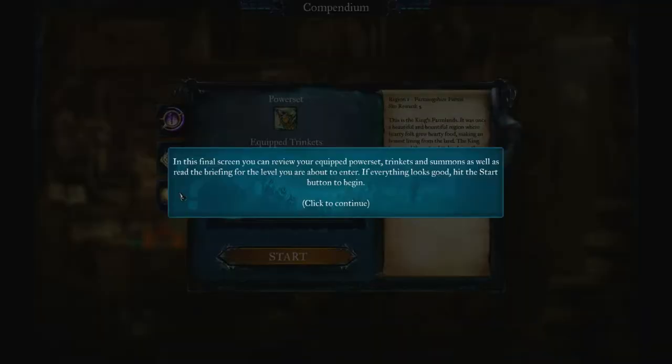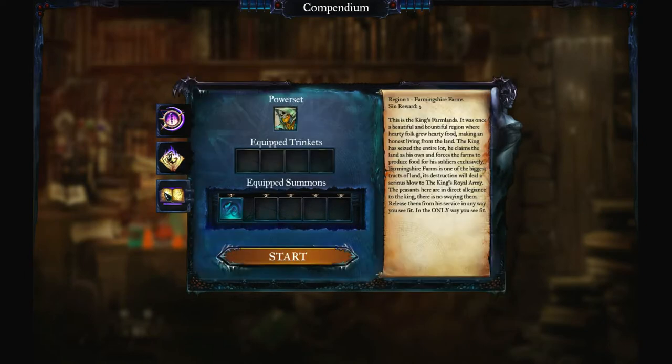On this screen you can review your equipped power set, trinkets and summons, as well as read the briefings for the level you're about to enter. If everything looks good, hit the start button to begin. I have done everything — I've picked the character I will play as and I've picked the summons or abilities. This is pretty much the storyline for the first mission, so I'm just gonna get going.